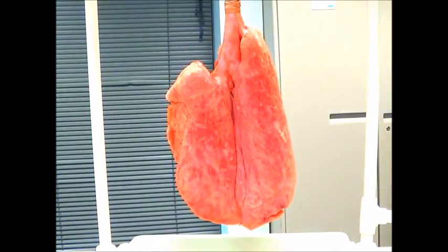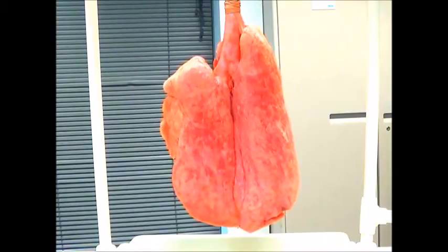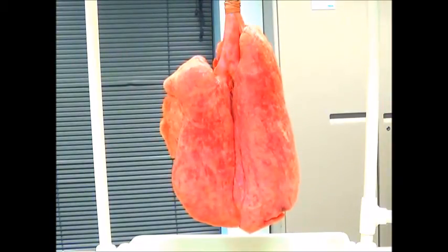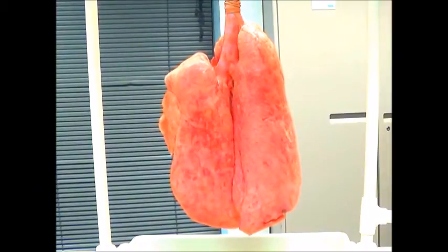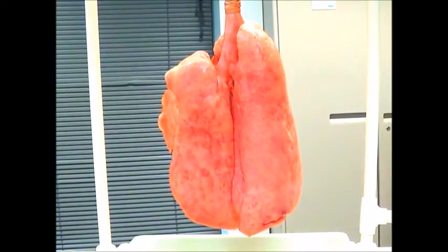Going up to 11. Peak pressures are still doing well, so I don't have to start turning my tidal volume down yet. Visually, the lungs are starting to smooth out, which is what you want. If you go too quickly, you're not going to allow enough time to recruit, and you could reach a point where PEEP pressures are too high and cause some type of barotrauma. With every incremental increase in PEEP, the lungs start to look a little bit better.